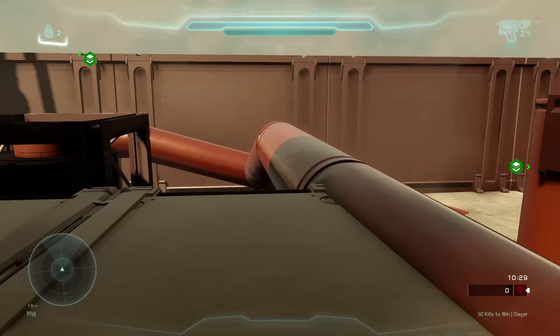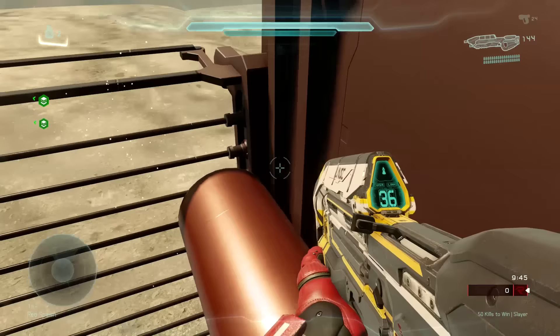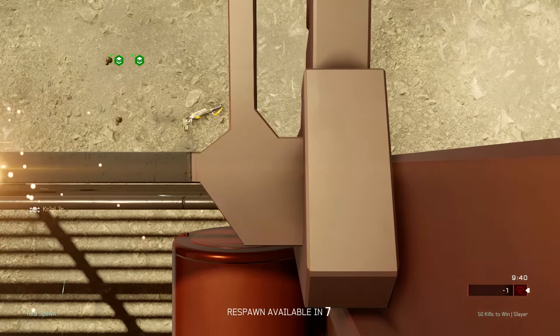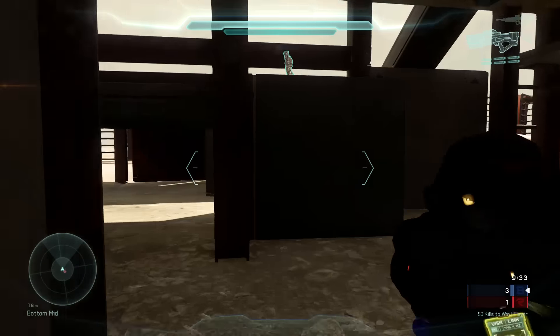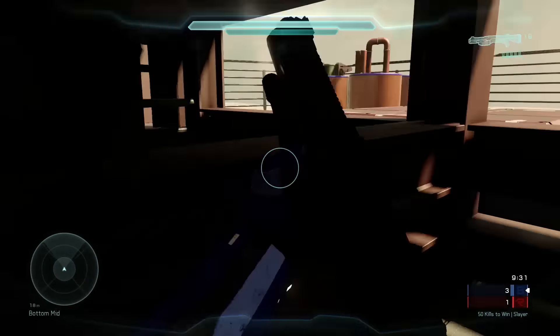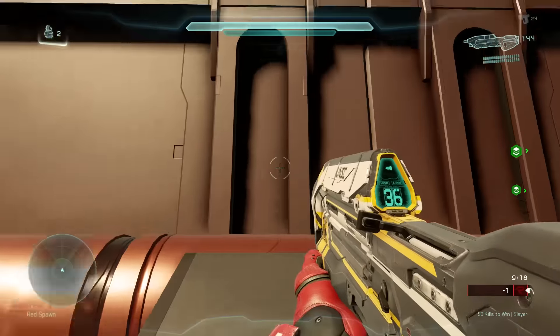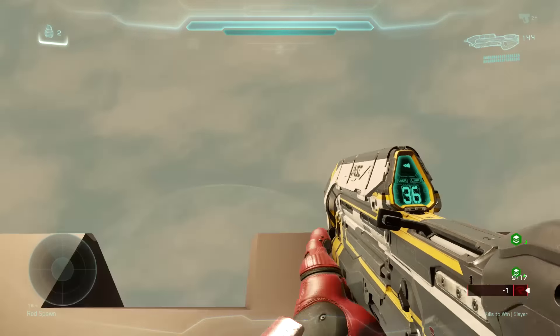Now let's start talking about the map. You can see right here I'm running up that large ramp that's in the original. There's also a rocket launcher there. There are electric fences now, so if you touch one you will die instantly. And there's a little under area where I put a shotgun.